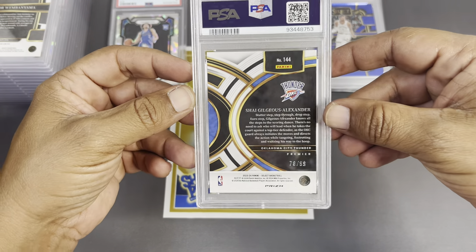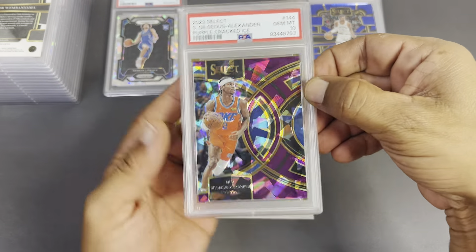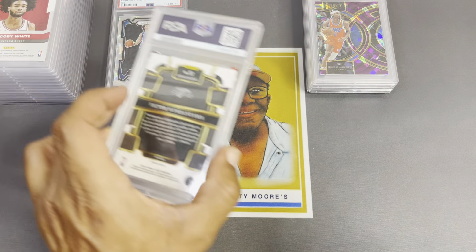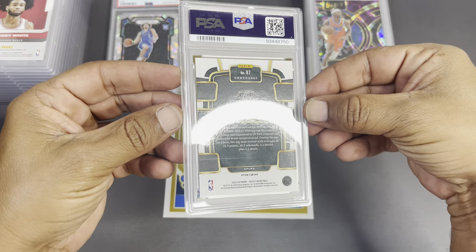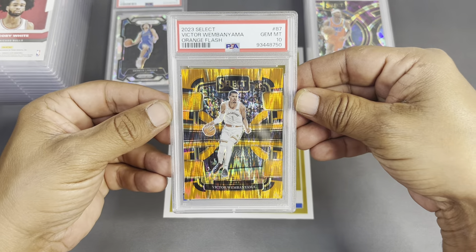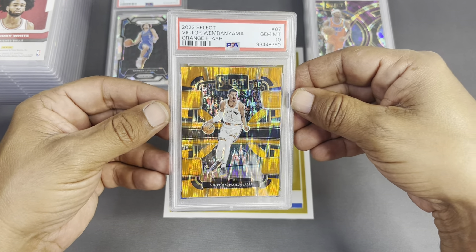Next up we got a parallel 79 of 99 of Shay — I think this is a purple cracked ice. Let's see how we did — we got a 10, very very nice. These are all cards I'm moving. Oh, is this another base? Let's hope it's another 10. It's the orange — we got a 10, beautiful! This is one of the few parallels I pulled of Wimby this year, and it got a 10. Right to the PC, baby!